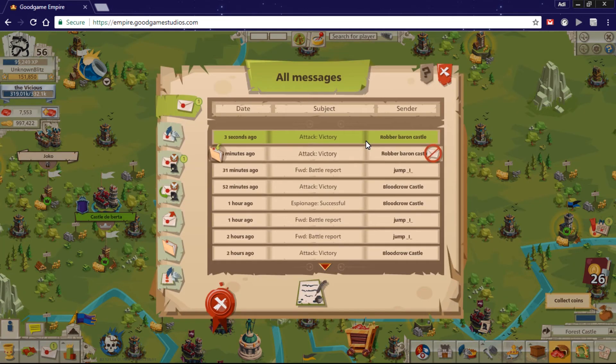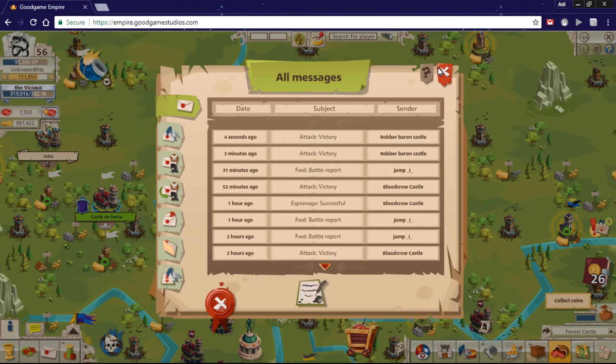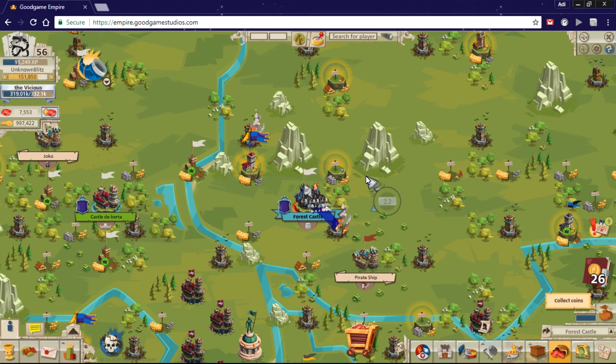Here we go — we killed all of them and we have zero losses. This is much better comm, and I like it because I don't want to lose many soldiers on robber baron castles. Losing more of them is much worse than losing a few, even if I have a lot of soldiers.